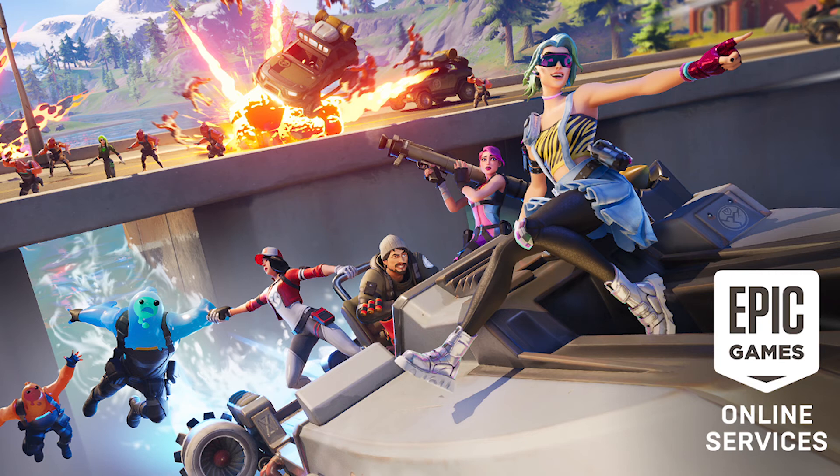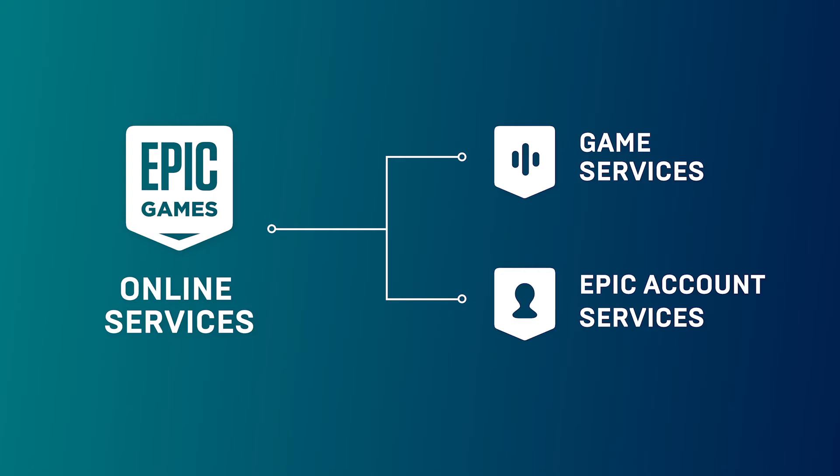From player identity and friends, cross-play, and achievements, these services empower you to create the best experiences for players with complete freedom of engine, store, and platform integration choice. Want to see what Epic Online Services can do for your game? Head over to the Developer Portal to download the SDK and get started today!